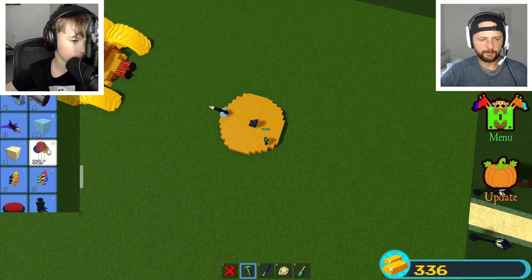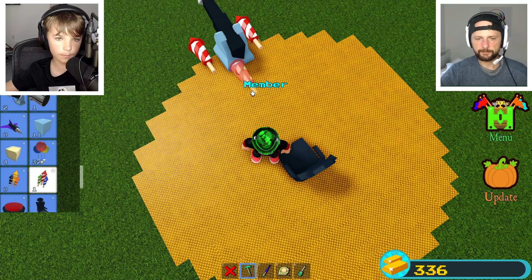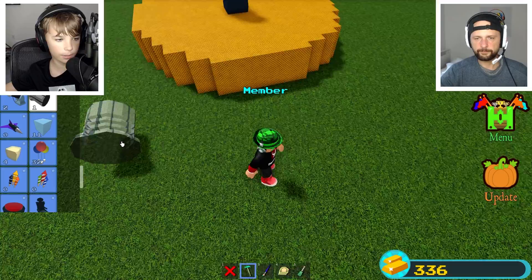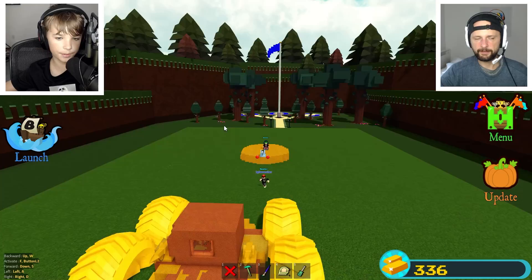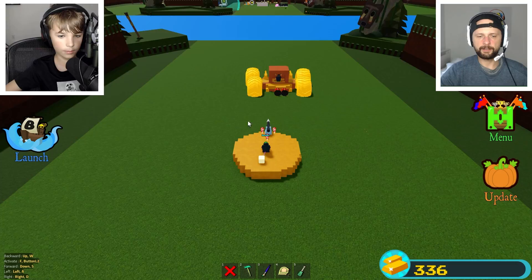Okay so — backward S, forward W, D, A — I'll add activate F. And I think we're good. You ready? Yes, yes! My pancake looks derpy, it's so plain, but whatever. Okay guys, there you go — three, two, one, go!